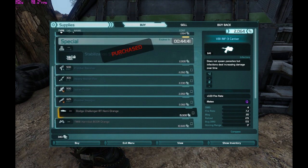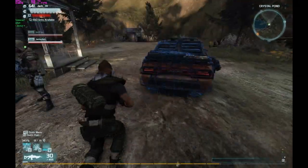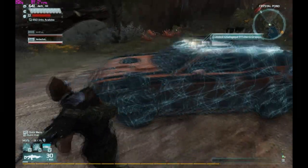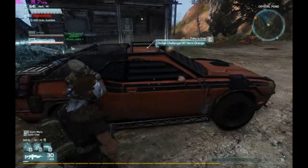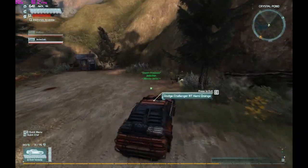There'll be some weapons on refresh, usually a decent mod, and at the bottom you'll see the Dodge Charger and the orange ATV — both in hemi orange color. You can purchase them for just under 15,000 script. You don't have to go through any challenges to unlock them; you just get here, clear it, and there you go.